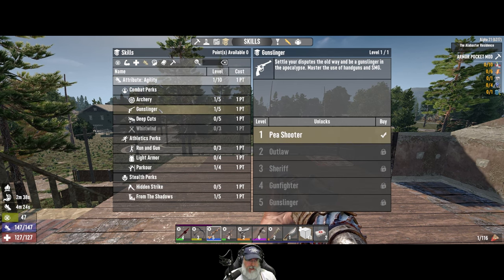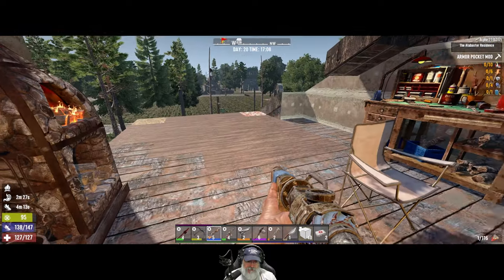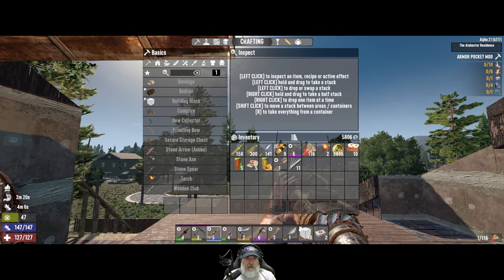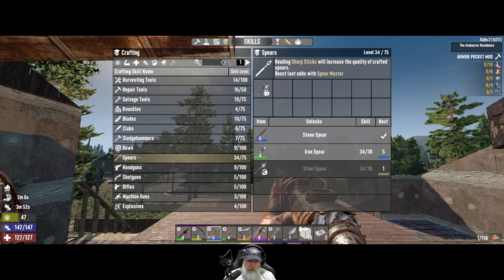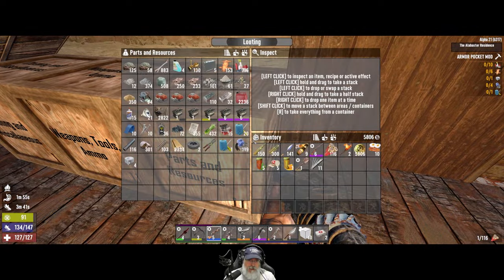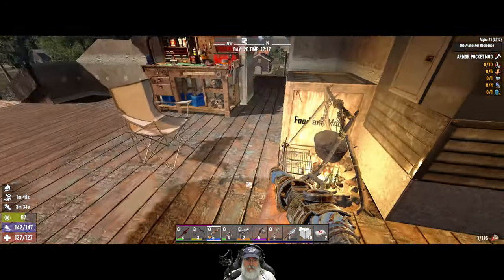As far as our skills go, we're about 20% into the next level. We have one point in Dead Eye, one in Boomstick, one in Machine Gunner, one in Archery, and one in Gunslinger. That gives us at least the first point in each weapon type. The spear is our star weapon — we're four magazines away from being able to craft a level five spear, but if the trader sells a steel spear we'll probably buy it.